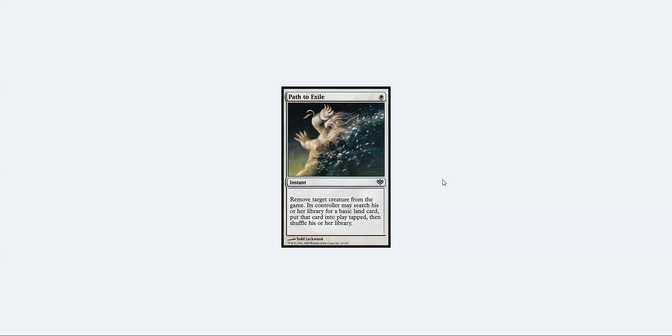The probably best removal spell in the format at instant speed for one mana. Maybe Elspeth or Restoration Angel could be up here, but most of the time when you have a Path to Exile it is so so good. The only real drawback is you don't want to path a turn-one Birds of Paradise — you'd rather kill that with a Lightning Bolt. The earlier in the game you need to kill something, the worse Path is. But you can tune the deck to beat that little drawback.